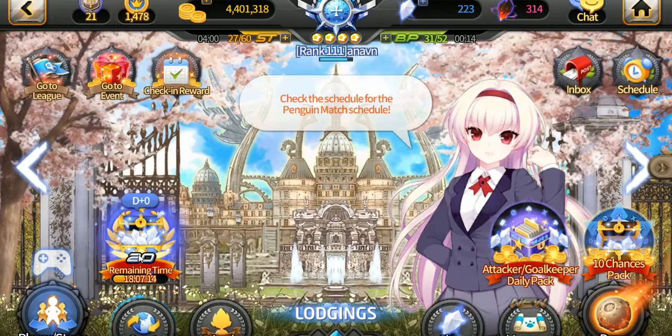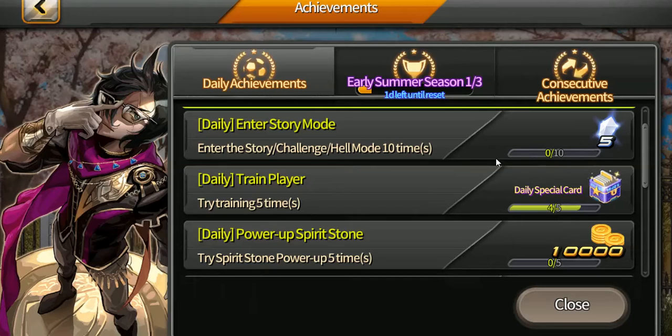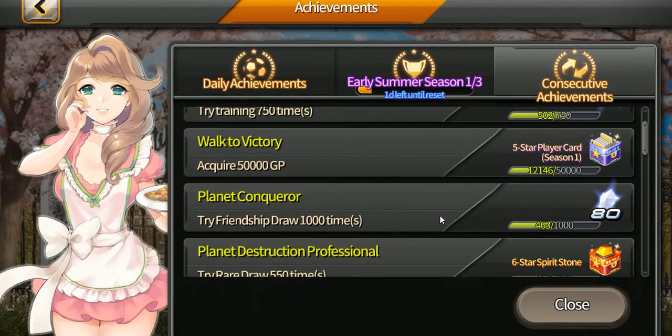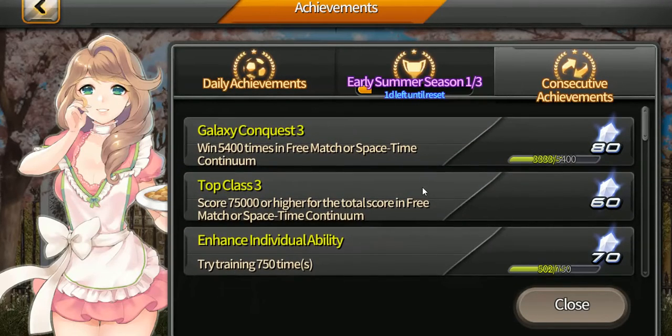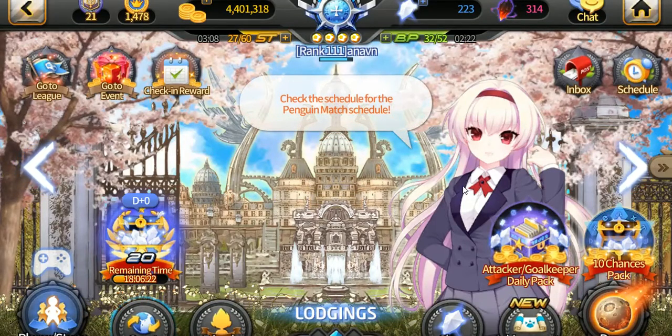If you don't want to pay, there is a way because the game is generous — there are daily achievements. You'll want to complete them every single day. They're very easy; in two sessions max you'll be able to get them all. For example, if you need to do 10 matches in story mode it costs 20 strength, and at the beginning of the game you can already do that in about five minutes and leave with five crystals. There are also consecutive achievements that give you a lot of crystals — the further into late game, the longer they take but the more rewarding they are.